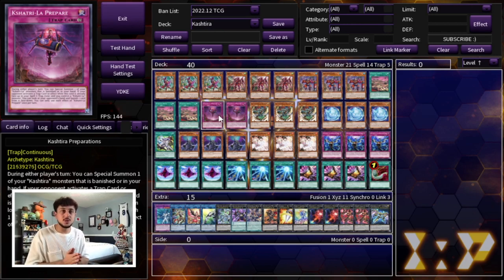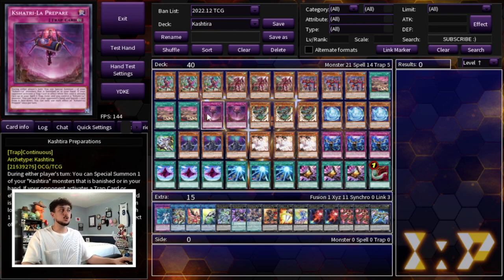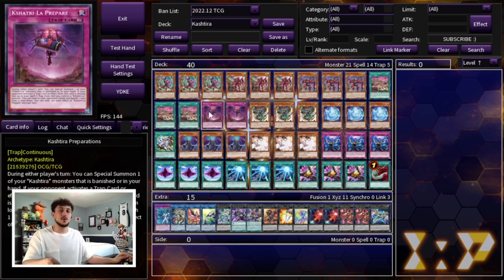This entire deck is based off of banishing, which is really really cool — especially in today's format it's kind of like an anti-meta deck. Preparations has a similar effect: if your opponent activates a trap card you can look at your opponent's hand and banish one of the cards from their hand. So this deck is really cool — you're banishing a lot of cards your opponent controls in their hand, on their field, in their deck, and in their extra deck. The reason we're only playing two Preparations is because Birth is a little more important for today's format, whereas Preparations banishing from the hand requires your opponent to activate a trap, which is a little less likely.